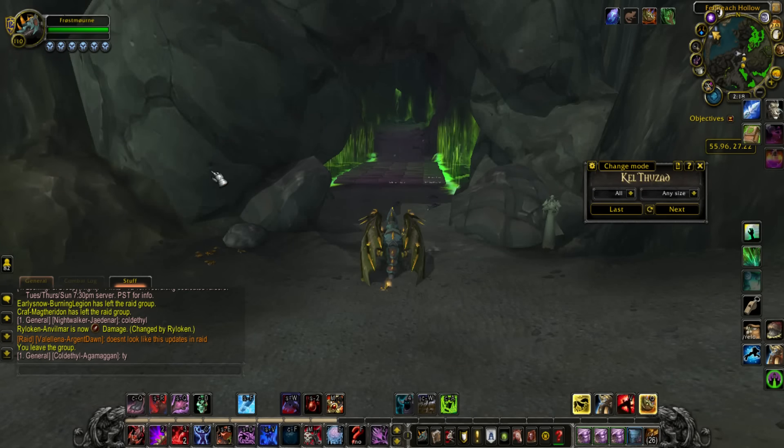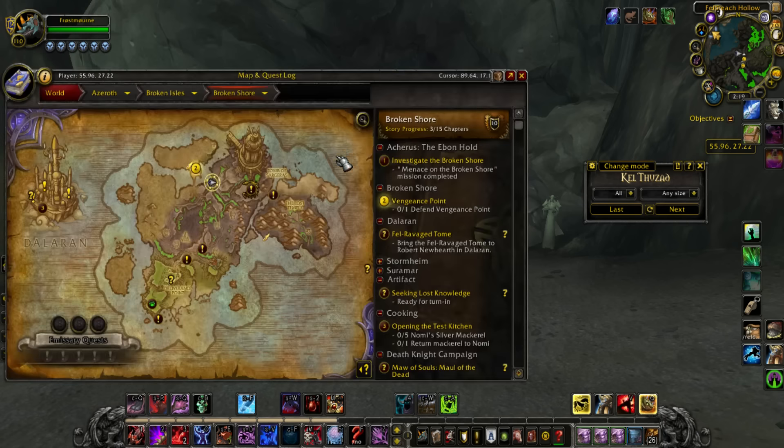Hey everybody, it's Murgle and I'm going to show you a good spot for mining. It's a cross-realm hopping mining location, really good, suggested to me by a tanker — so again, my buddy helping me out.